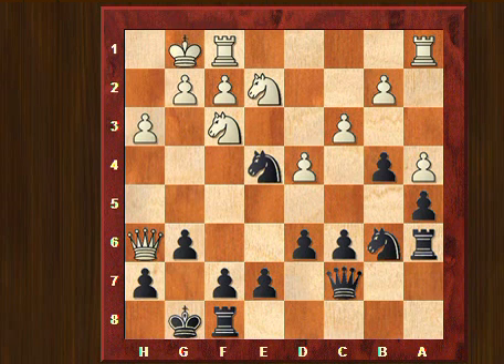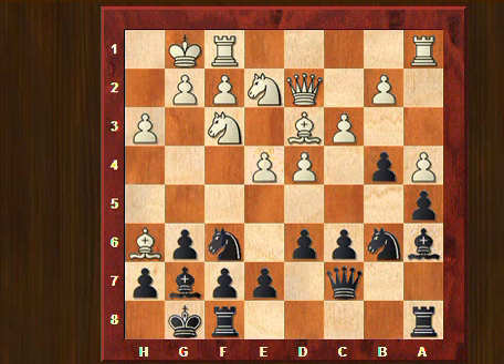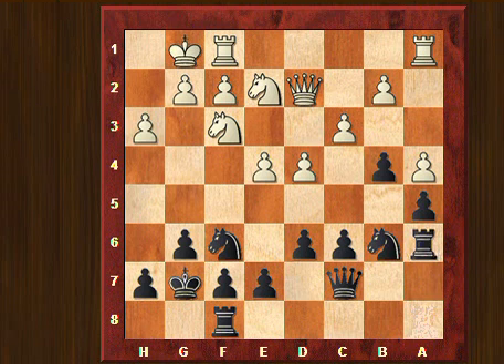King takes g7, and now bishop takes a6. Rook takes a6, and the knight goes to g3. Here I took on c3, and he took back with the pawn.